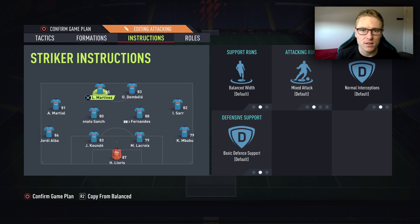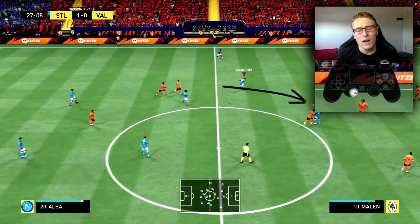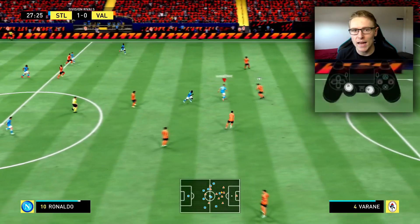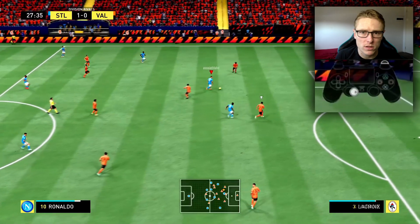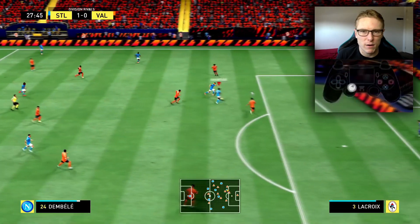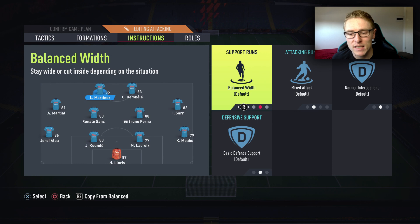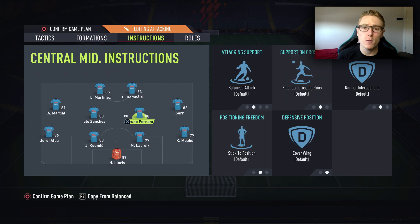Moving into the player instructions — a super important aspect for your 4-4-2 formation. What I like to do is have my two strikers on alternative player instructions. I like having my quicker striker on getting behind, and my slower striker on balance because I want him showing for the ball so that I can do an R1 driven pass into him, so that he can do maybe a 1-2 with the opposite striker, pass it back into midfield, or even turn and take on the defence. In this case I would have Dembele on getting behind and Martinez on mixed attack.